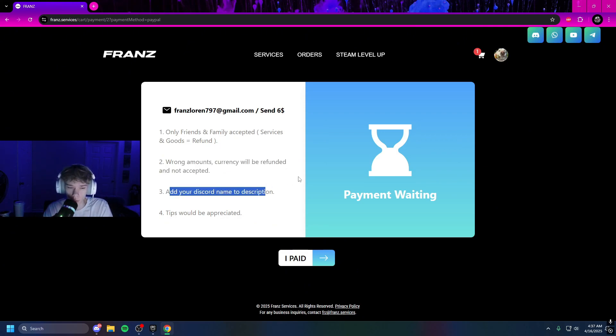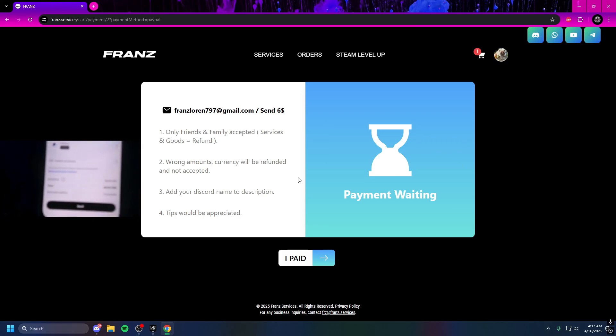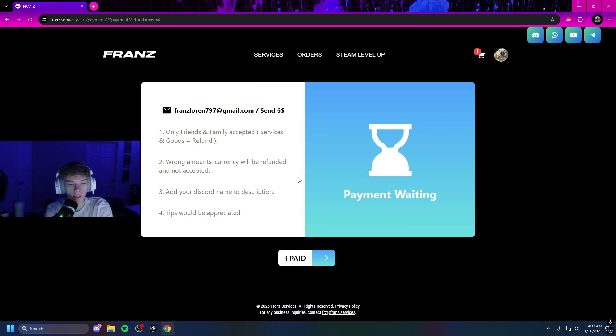Add your Discord name to the description. When you click Send, it will say 'Add message' — type your Discord name. I'll be doing 'laser' and sending as Friends and Family. Make sure you send a total of six USD — it says it will be sent in seconds. Then click the big Send button, let it process, and boom — you sent the $6. Click Done, and obviously tips are appreciated but 100% up to you. Then click 'I Paid.'